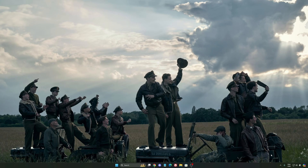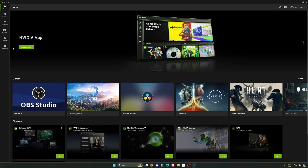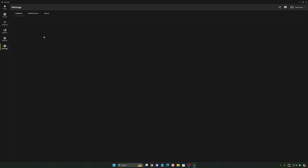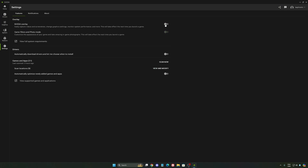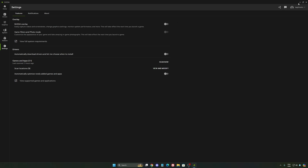Now let's go to the Nvidia app. The first thing I want to recommend — I'm not a huge fan of the overlay. So the Nvidia overlay, I really recommend to disable it. Sometimes it causes issues like stuttering and you're losing some FPS with it, so I really recommend to disable it.